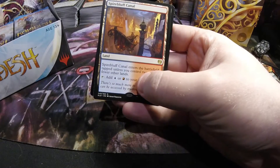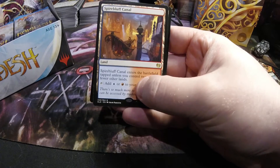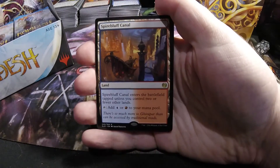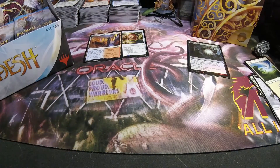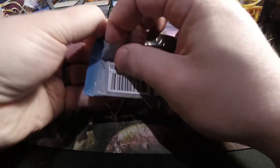And we have our first dual land — Spirebluff Canal, red and blue of course, part of the fast land cycle.